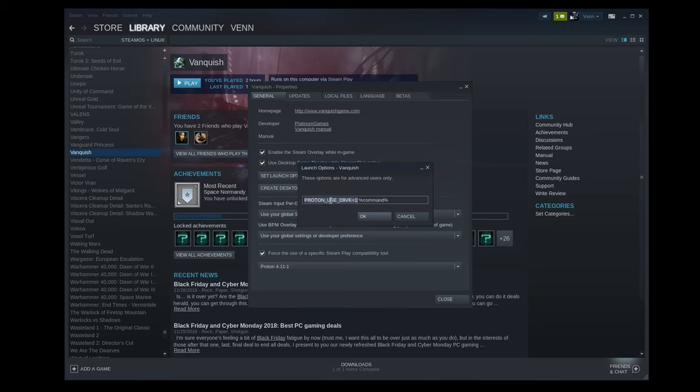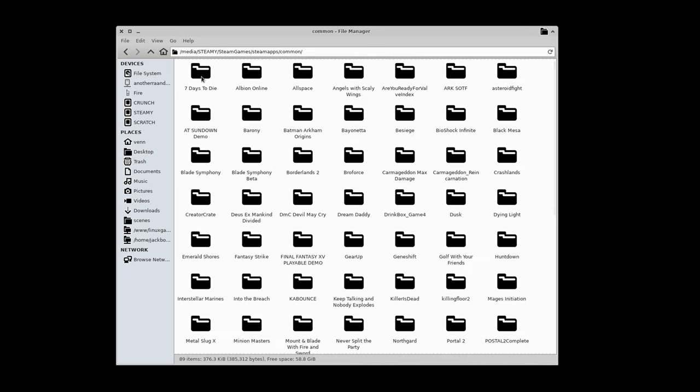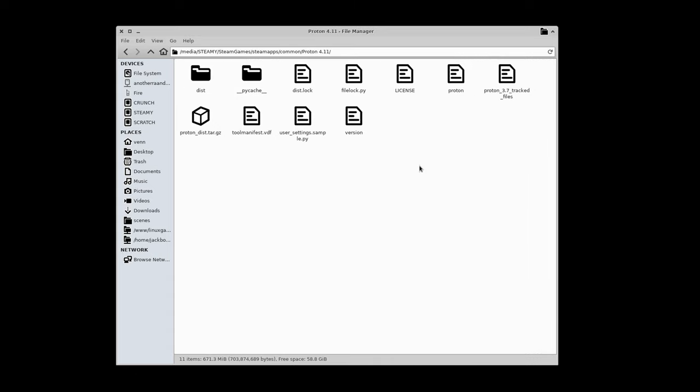Set PROTON_USE_D9VK equals 1, followed by a command that has to be there, and that will enable D9VK for individual titles. If you want it on for everything, under SteamApps, Common, find your Proton 4.11 folder.